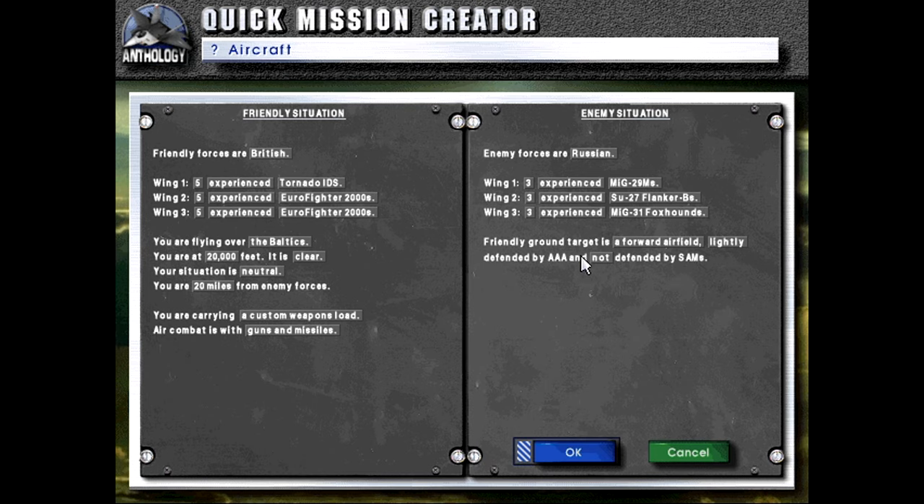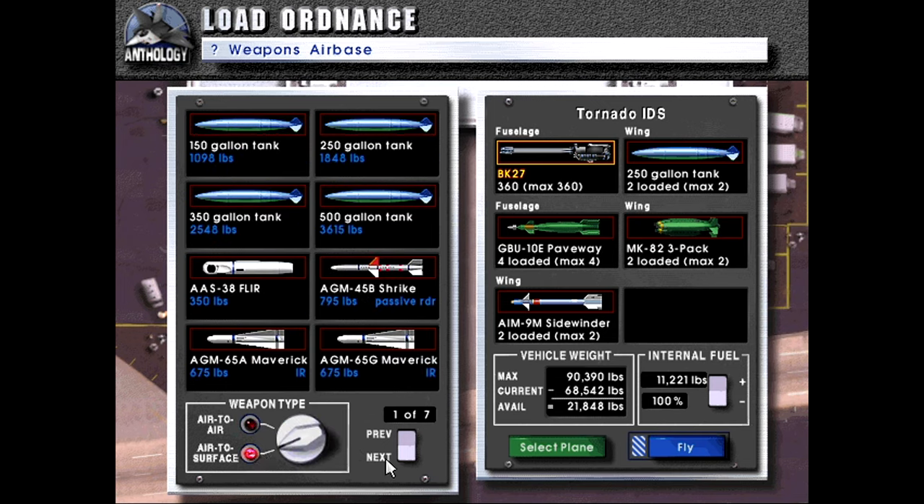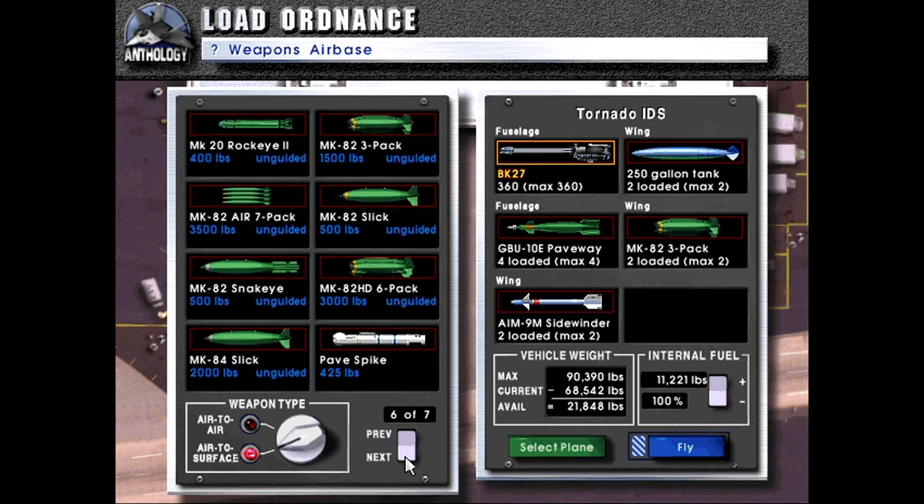Let's go for a forward airfield — that sounds like fun. We have the standard BK-27 Mauser cannon and two 250-gallon tanks. We can get 14 500-pound bombs, or with a three-pack configuration, 12 — so that maximizes the number of ordnance we can carry.